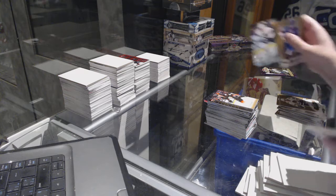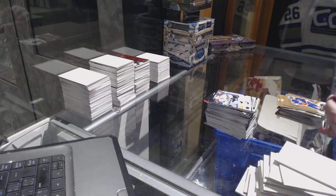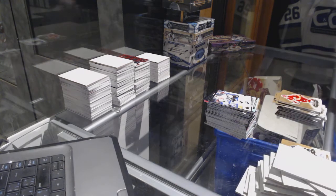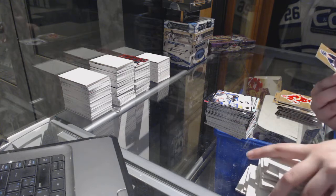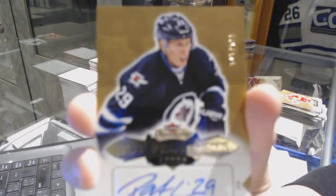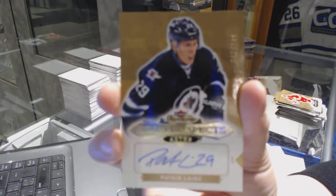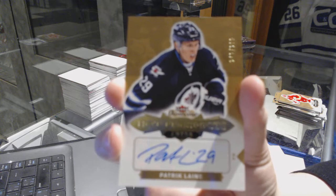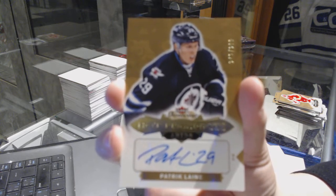Marty McSorley Retro number to 25 for the LA Kings. And there we go — I told you. We've got a Rookie Auto number to 299 for the Winnipeg Jets, Patrik Laine. Rookie Auto number to 299, Patrik Laine. What I predicted!